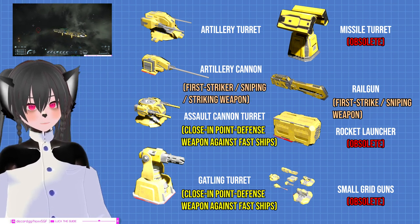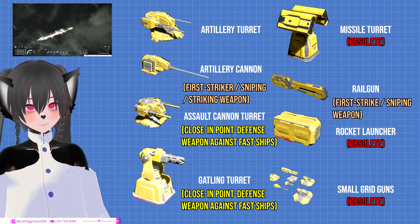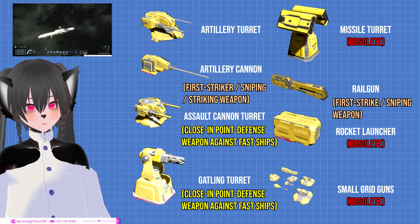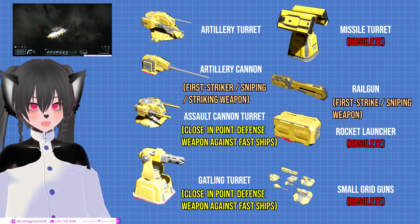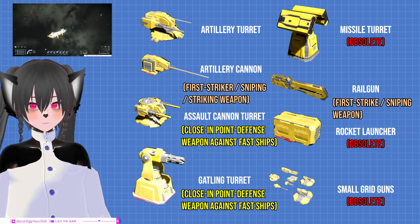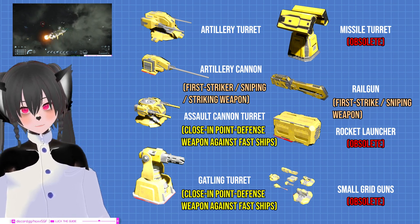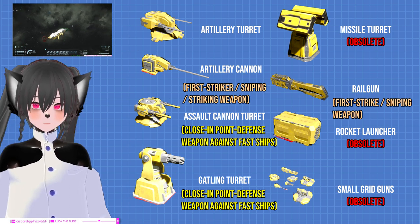The artillery cannon is basically the more versatile version of the railgun, and overall it's one of the best weapons depending on the use. After Warfare 2, if you're a fast kiter you can completely dominate a much bigger opponent with your artillery cannons if you're a lot faster than them. Use the artillery cannon if you're a striker-type ship — small with less PCU — because the artillery cannon is much more sustainable than the railgun, and way cheaper than the artillery turret. For the price of one artillery turret you get three artillery cannons.